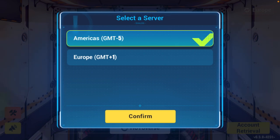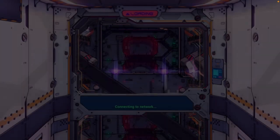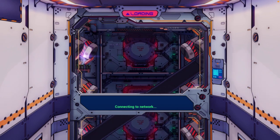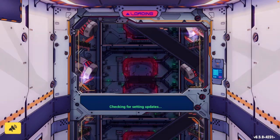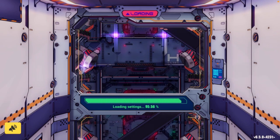You can also choose your server from this main menu, and you can choose from inside the game. So these are the steps you want to follow if you want to change your server in Honkai Impact 3rd. Link the game with your previous account again and you are good to go. Thank you so much for watching!